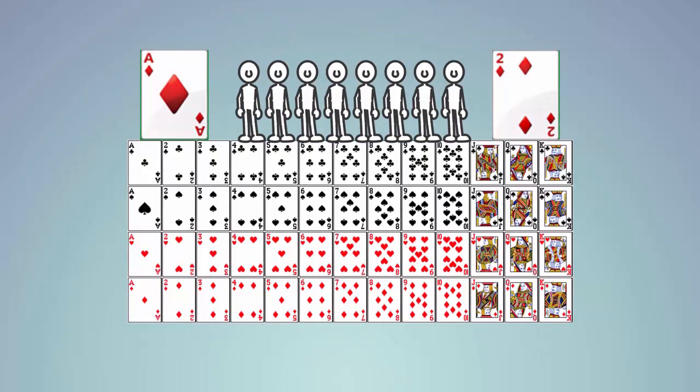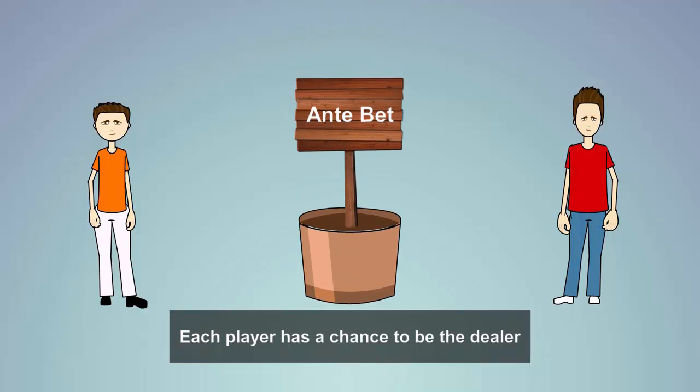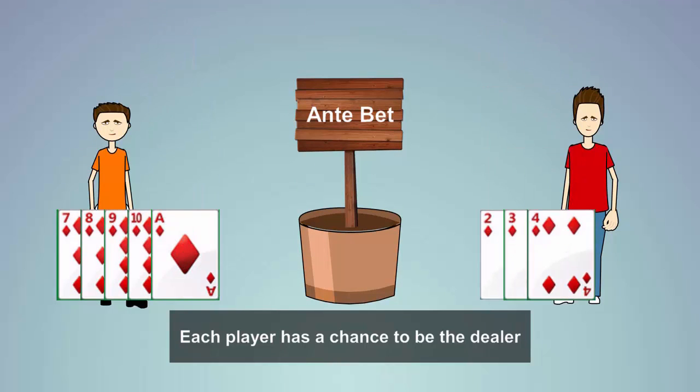Three to eight players can play Red Dog at a time, and when enjoyed online, this game can become quite interactive. Each player has the chance to be the dealer, and before any cards are dealt, an ante-bet must be placed in the pot. Once the ante-bet is placed, five cards are dealt to each player.